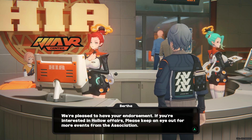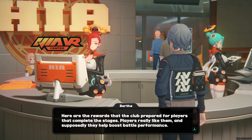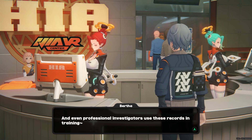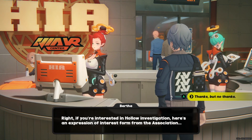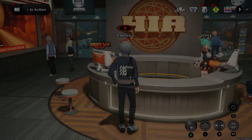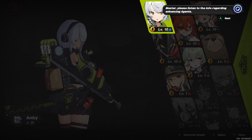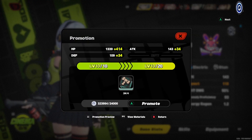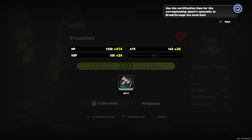We're pleased to have you endorsed. If you're interested in hollow affairs, please keep an eye out for our events. Here are the rewards the club prepared. If you're interested in hollow investigations, here is an expression of interest - thanks. The current agent level has reached its maximum. Use the certification item for the corresponding agent specialty to break through the limit - which can level them up further. Breakthrough - 24,000.